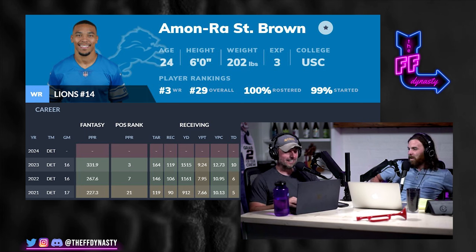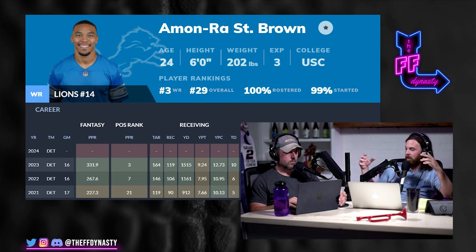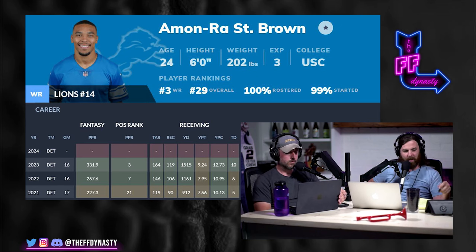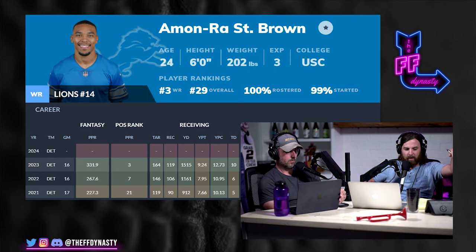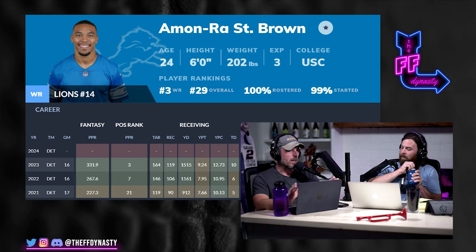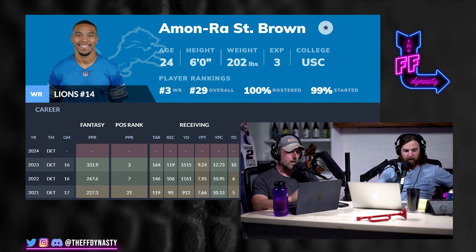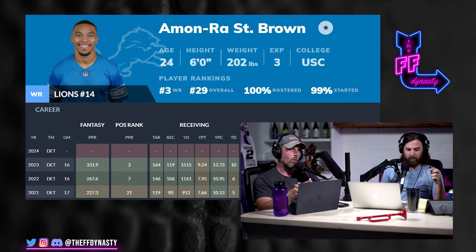St. Brown is top shelf. He's not a guy like Justin Jefferson where it almost doesn't matter where you are in your progression — you have to pry Jefferson from your cold dead hands. St. Brown is putting up around those guys' numbers but isn't quite categorized yet by everybody as being as good. So he's one of the favorite elite assets to buy. Twenty points per game, 330 fantasy points — he was fifth or sixth in targets with 158, second in receptions with 119, and third in yards with 1,575, tied for fourth in touchdowns with 10. He's putting up top-shelf elite dynasty wide receiver point-per-game numbers and has grown every year.